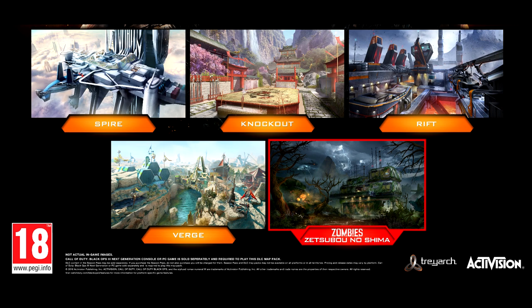Verge is a reimagined map from World at War — it's Banzai. Banzai was also a DLC map, which is pretty interesting. I don't really know exactly how it's going to play, but we'll talk about that in just a moment.